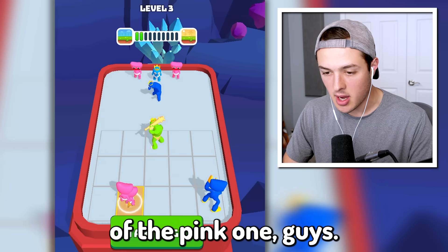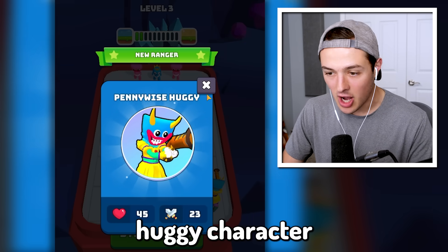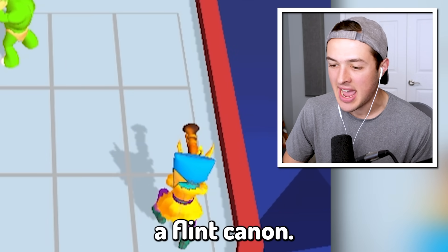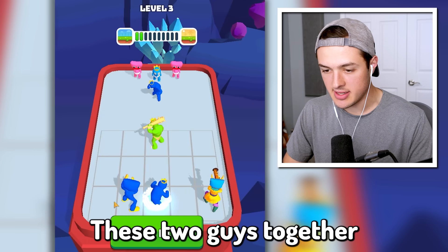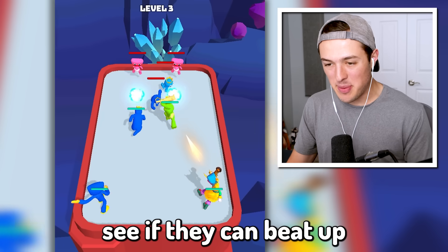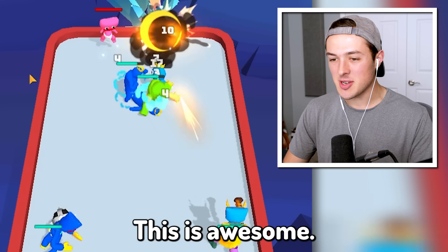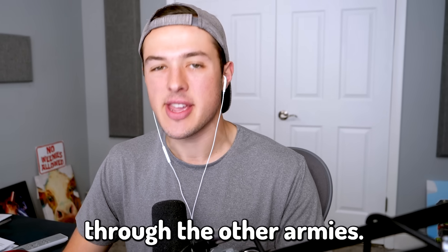Let's get two more of the Pink Huggy Wuggys and combine them together. We'll combine Huggy with Huggy, and we got a Pennywise Huggy character that has like a flint cannon. We can actually afford to get some more. Let's get these two guys together, these two guys together, put this guy in the back, and the other Blue guy in the front — and let's see if they can beat up the other army! We are steamrolling through the other armies!